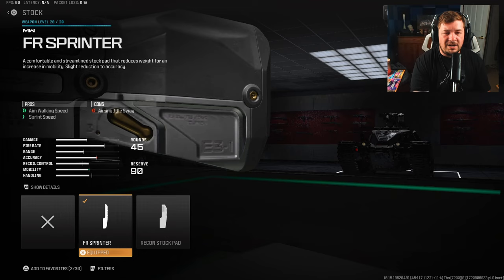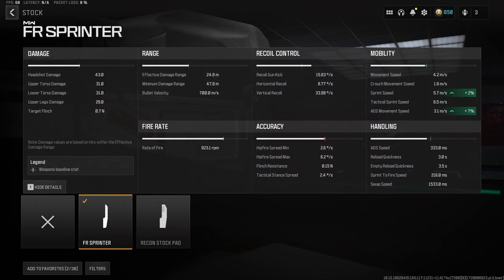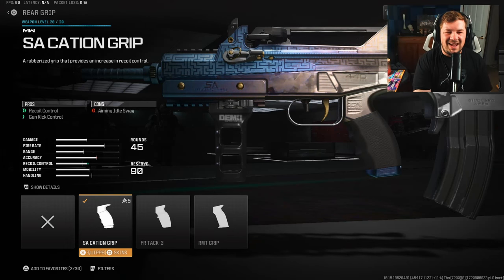My first attachment is the FR Sprinter stock to increase mobility a little bit. One of the small, unnoticed things about this weapon is the strafe speeds are rather low, so what we're doing here with this stock is speeding that up — seven percent ADS movement speed. It doesn't seem like much but it is a rather important statistic for this weapon.